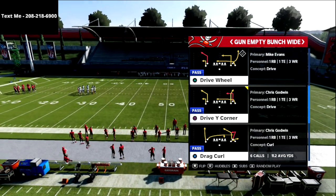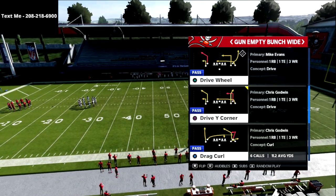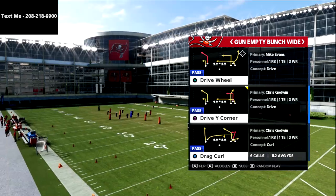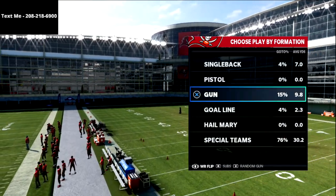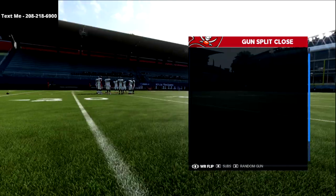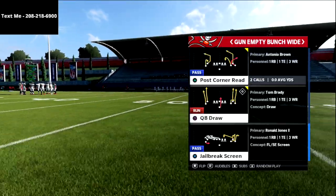What I wanted to go over in this video is a really simple man-beating concept from the empty bunch wide out of the Tampa Bay Buccaneers playbook. This is quickly becoming my favorite offense in the game — between this and the empty tray stack, both of them are just so much fun to run, and I personally really enjoy five wide.